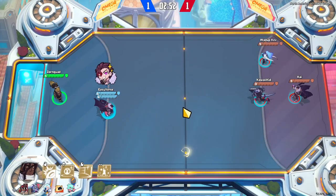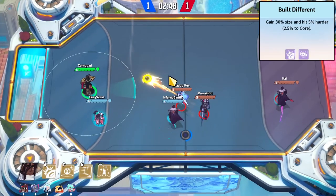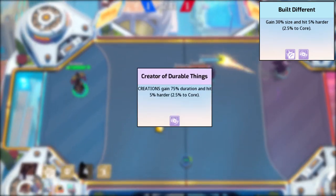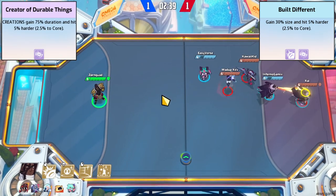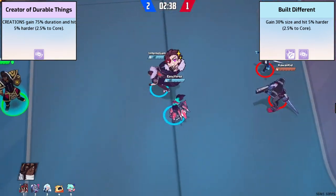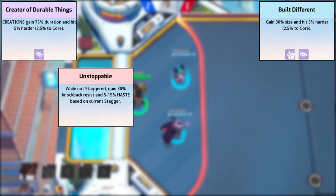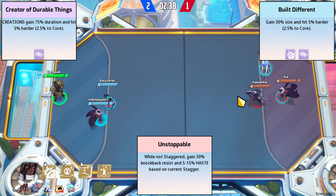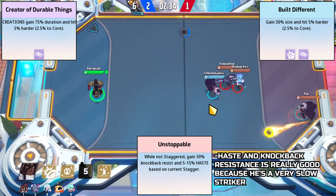Next we'll go into Atlas's trainings. Just like every other goalie, running Built Different is almost a must — the increased size is too good to pass up and the extra core damage is a bonus. Creator of Durable Things is pretty non-negotiable as well, because 75% longer creations when you've got three creations is pretty much a must. For your third training we get into more situational or personal preference territory. Unstoppable, Extra Special, and Well-Fed are my top three picks. Unstoppable is pretty broken because the haste and knockback resistance is huge, especially when he's a slow striker to begin with.